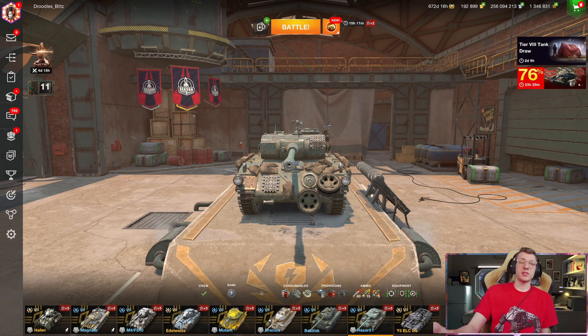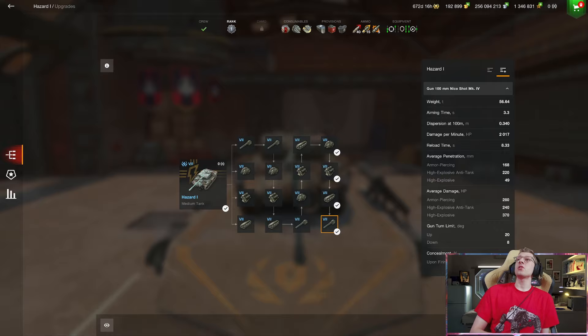Let's first take a brief look at this vehicle's gun. It features 280 damage per shot — this is a medium at Tier 7, which is a wild amount of damage per shot. The high explosive is 370. It has decent mils of pen: 168 on the standard and 220 on the gold. You're obviously not going to cut through a Tiger 2 frontally, but it's enough pen to deal with mediums and lighter armored opponents. The tank sits at a pretty average 2,000 damage per minute, and its dispersion paired with aiming time are also pretty average. But it doesn't really matter when you deal 280 damage per shot.